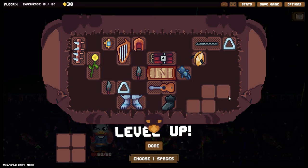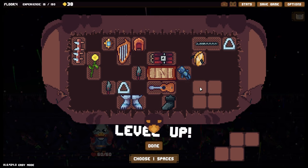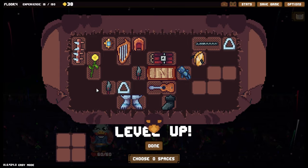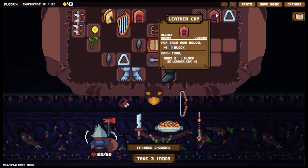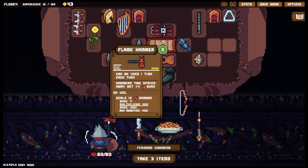We could pop up there, or at this point go for a chunky item — but the issue is giving up so much space for it. If we place this here at least we're adding to our boots, which makes a lot of sense. Let's get you down here — will you be able to do me some good? I guess here — we'll move these around a little bit. That'll give us two block. We've got the Flame Hammer: can be used one time each turn for zero energy, hammers two spaces away get plus four burn on use, 10 damage.